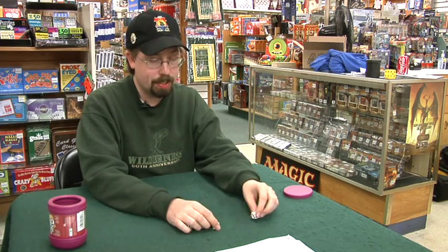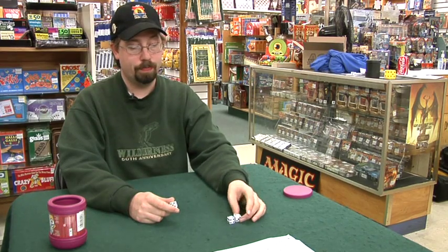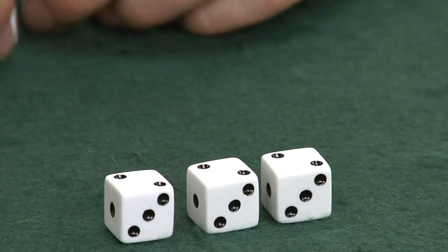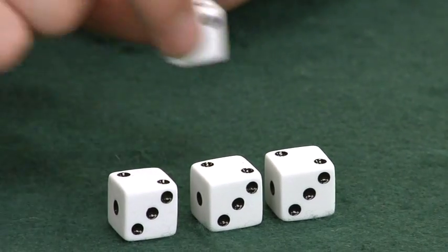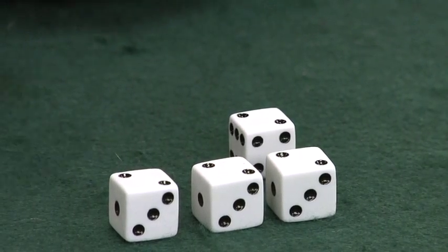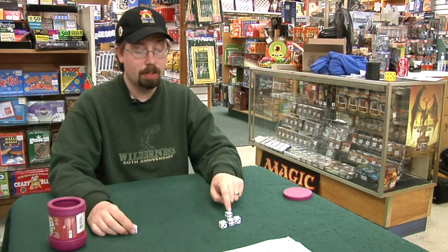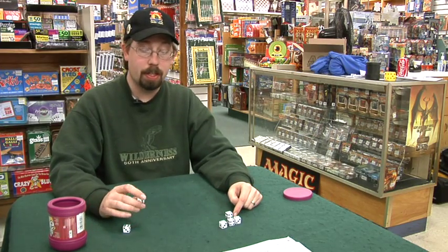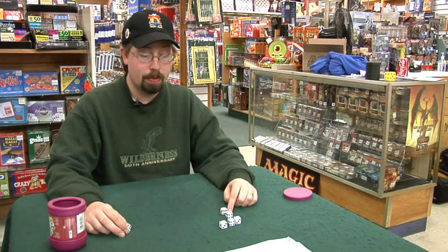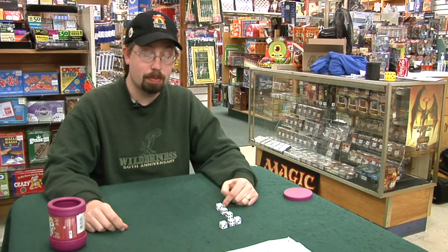Let's just say that if I rolled my dice and I got three twos, this would be worth 200 points. If on my next roll I rolled another two, I could then double the number that I got on this roll, so this would be up to 400 points total. Another two would double it again, so I would be up to 800 points. And if I were to roll a two with the final die, I would be up to 1,600 points.